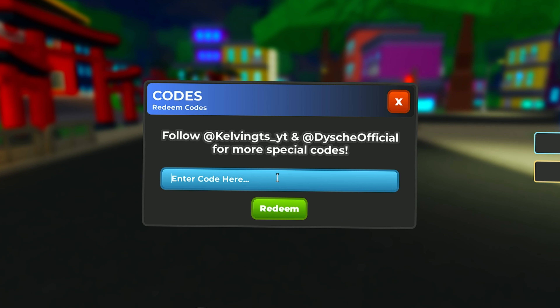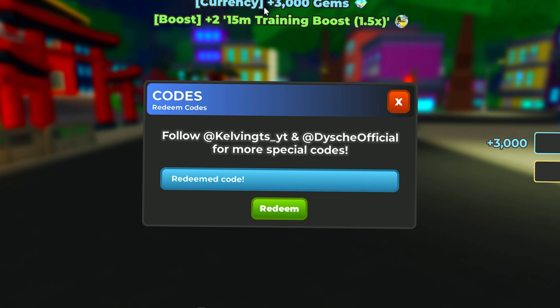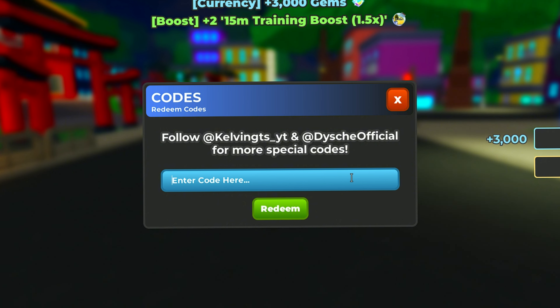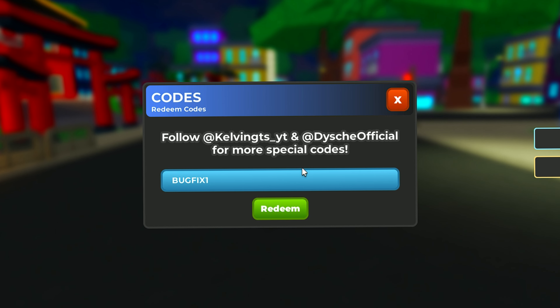The first code is 'console' — this is for the new update and gives you 3000 gems and a training boost for 15 minutes. Now let's show the second code.